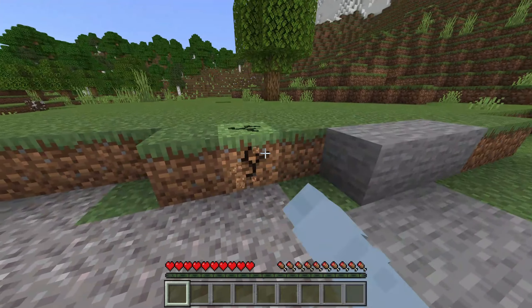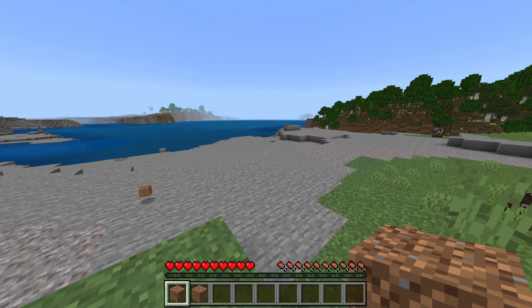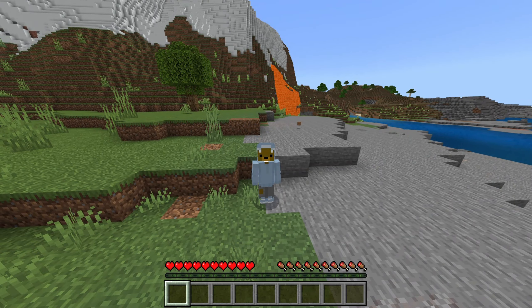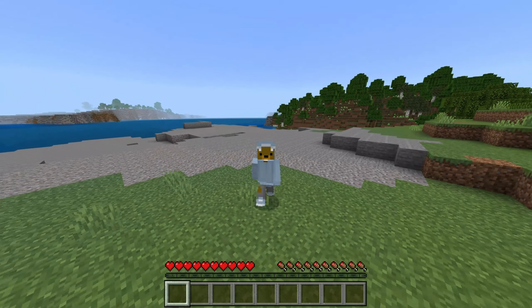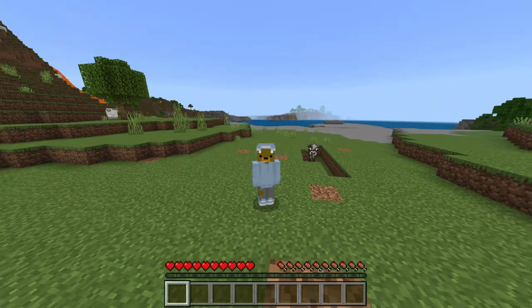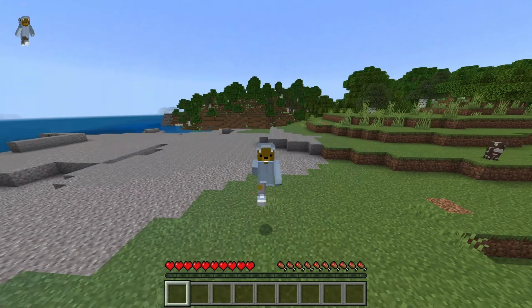Now you might be wondering how do you toggle between different things. If I have two things in my hotbar and I want to switch, then you use the middle scroll wheel on your mouse to switch. Now that you know how to place and break blocks, I'm going to teach you how to sprint, which is basically running, because walking is pretty slow. Sprinting is a lot faster. To sprint, the default is double tapping W and then you will start sprinting. But I personally use the V key because it's closer to where my thumb is. You can customize it as well by going into settings.